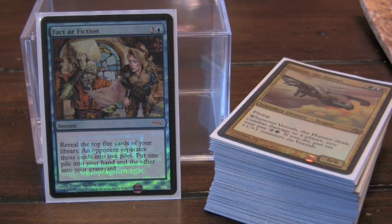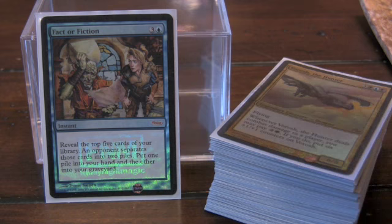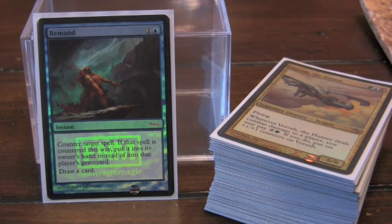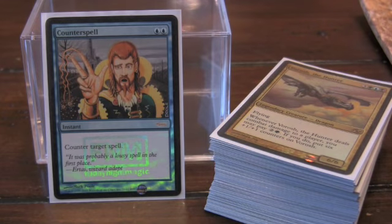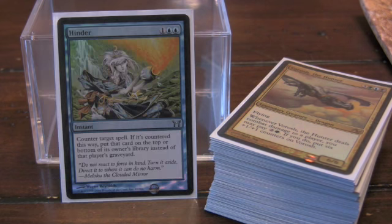Generally, if you have a friendly opponent, Fact or Fiction will let you get in there and grab some of your counters or just additional cards. Remand is going to counter target spell and put it back in your opponent's hand — particularly good when somebody's playing things on the cheap or doing some tricks. There's the classic Counterspell: very cost efficient, and I can never find a reason not to play it. It's not very fancy, but there's definitely no reason not to run it — one of the best counters in all of EDH.